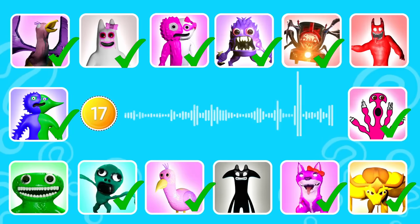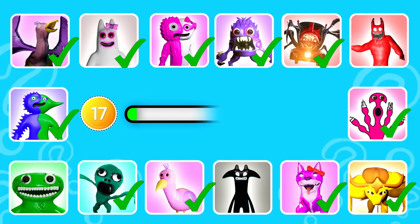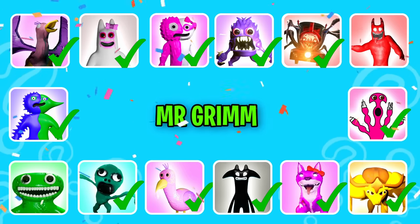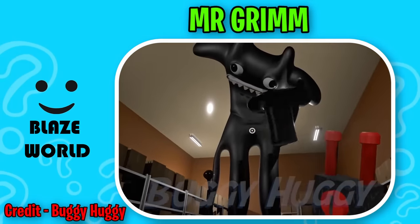Round seventeen. Hello, do you want to see some magic? This monster is all black with white eyes and shaded four ears. That's correct, it's Mr. Grim. Hello, do you want to see some magic?